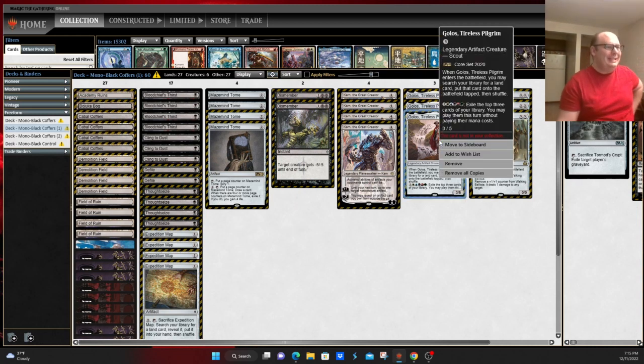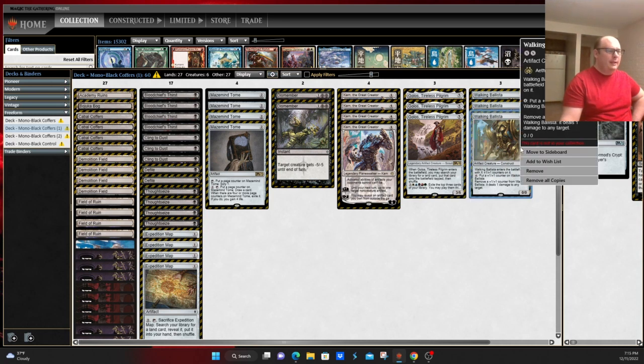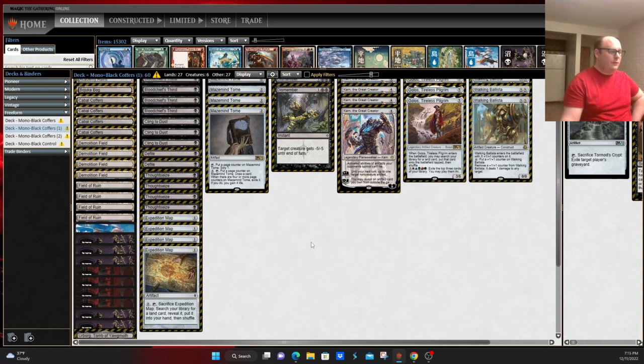The interesting one in this version is Golos, Tireless Pilgrim, which allows you to have additional ways to fetch up your bullet lands, in addition to your Cabal Coffers and Urborg, and has an activated ability that we'll talk about in a second. Walking Ballista in the main deck gives you more interaction in the early turns while also being a great mana sink in the late game without necessarily having absurd mana costs like Archon of Cruelty.